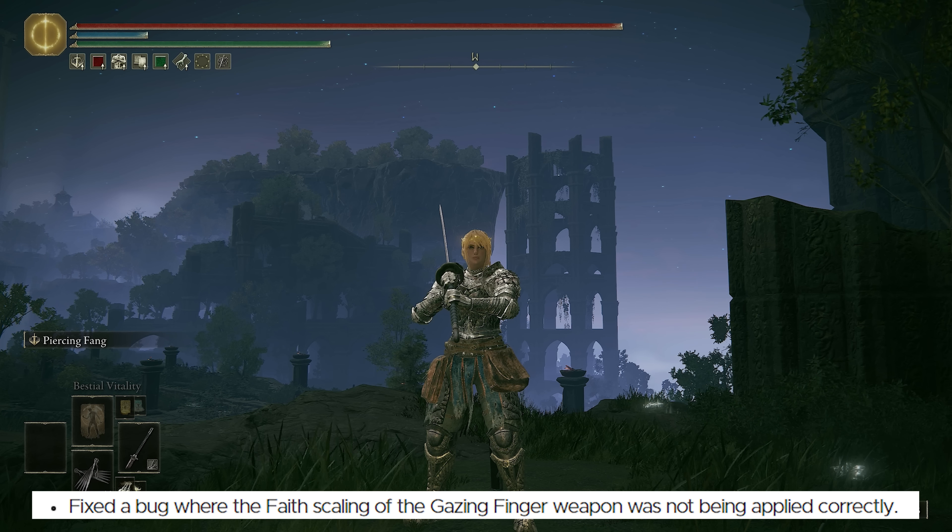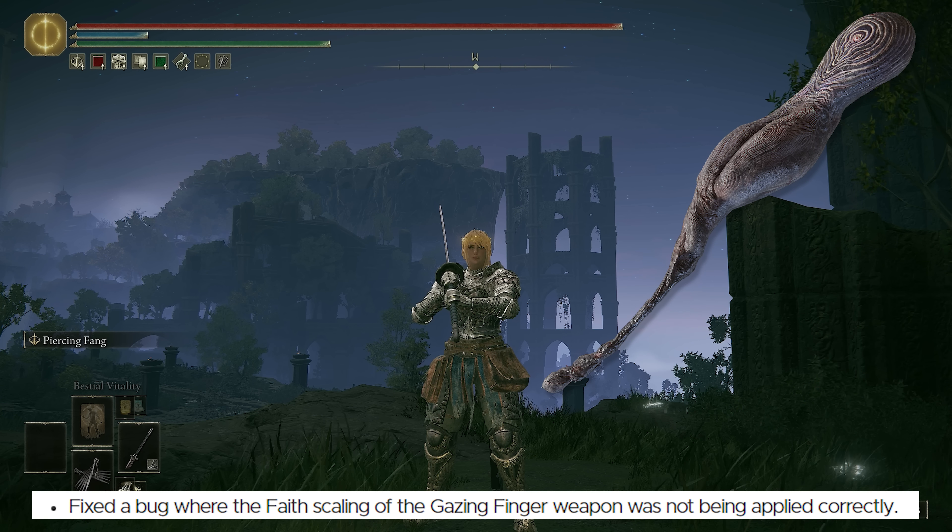They fixed a bug where the faith scaling of the Gazing Finger weapon was not being applied correctly. I didn't really make any builds on the Gazing Finger yet so I'm not really going to feel that change — if anyone in the comments wants to let me know, feel free to.